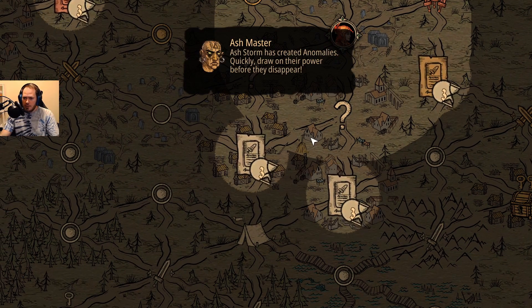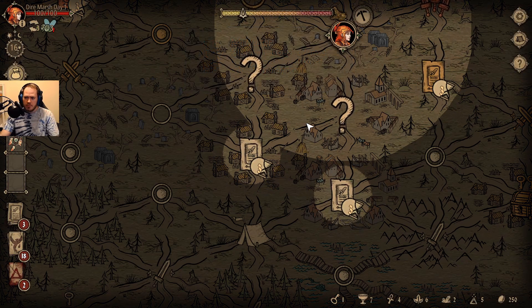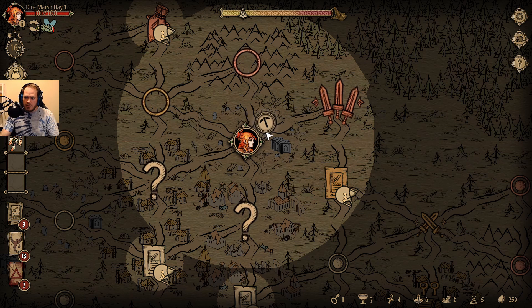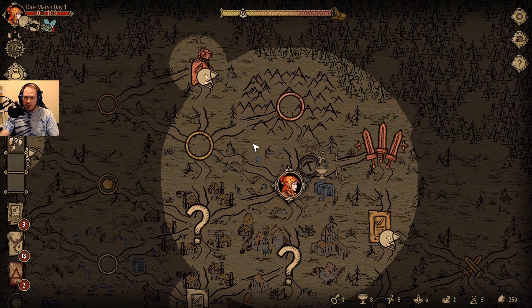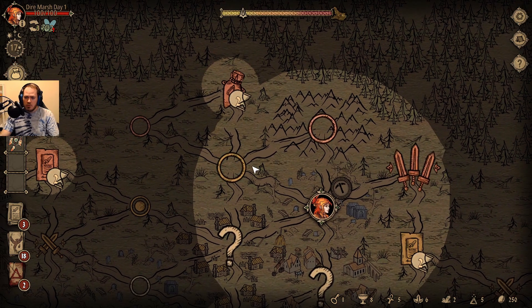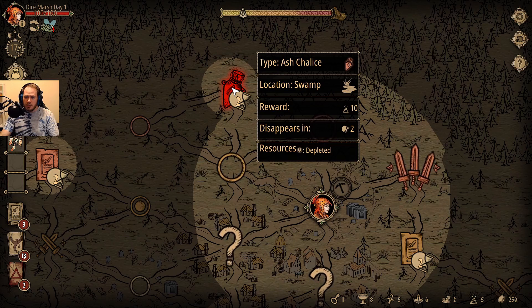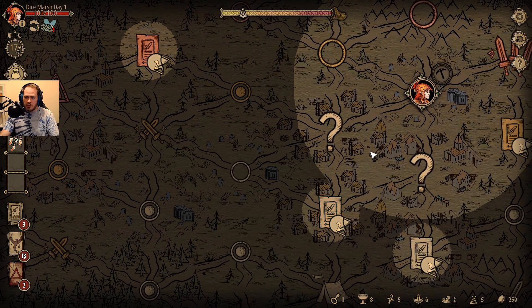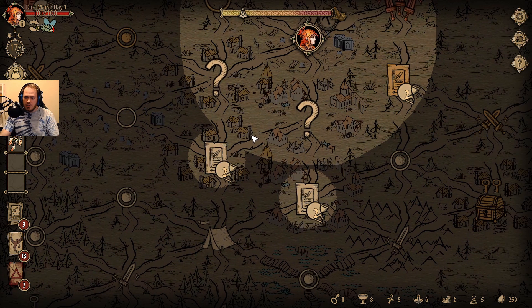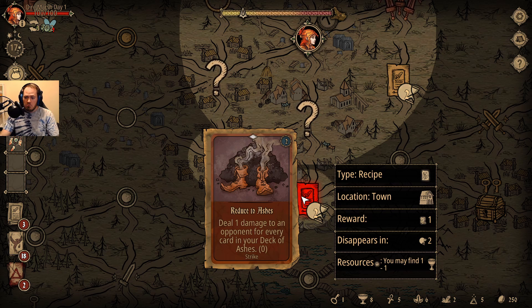Ashstorm has created anomalies — quick, draw on their power before they disappear. Phoenix, strain, deal damage to an opponent. I don't really like the strain cards. That was a mistake. Well, whatever this is, is probably what we're going to go to. This ignition has got to be good at some point.